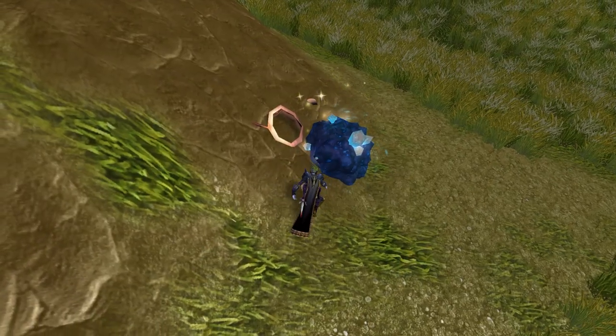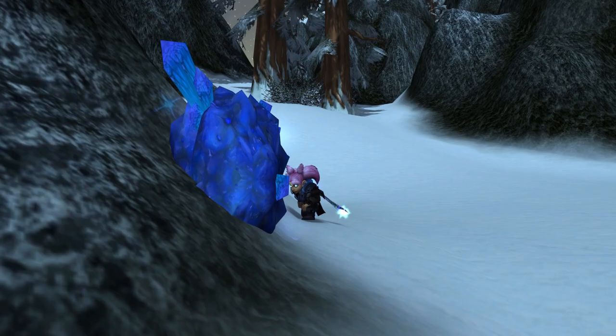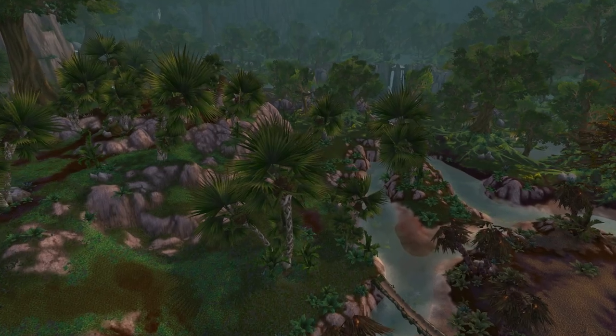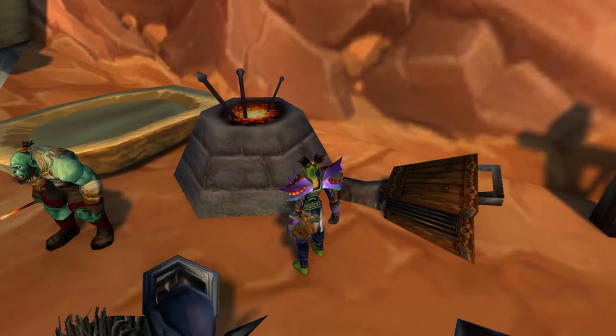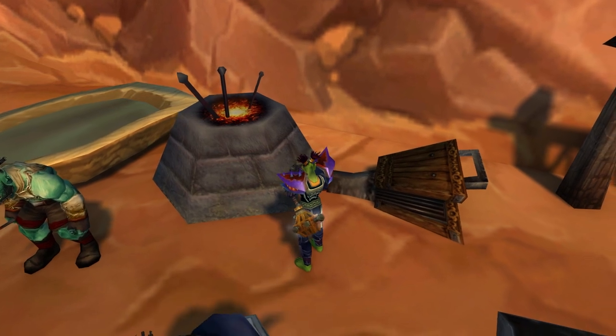Once you hit max level, you can now enjoy easy gold making. Ore from Icecrown, Sholazar, and the Storm Peaks will net huge gold. And you can smelt Titan Steel once per 20 hours for extra profit.